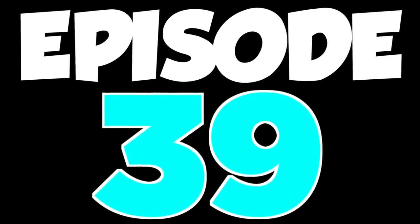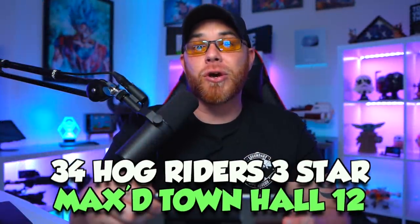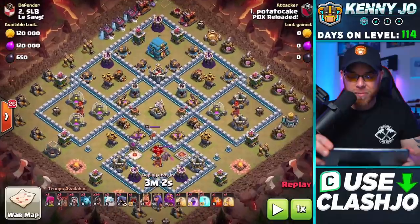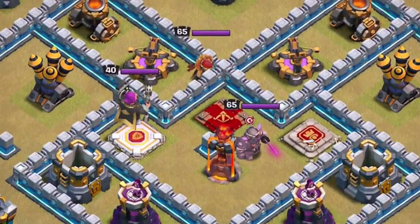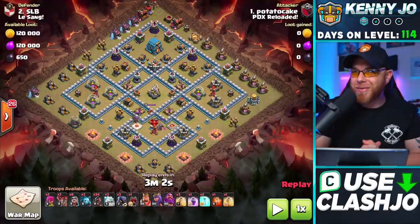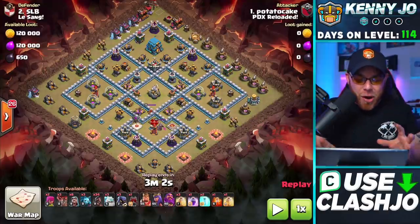What's going on my friends, my name is Joe and welcome back for episode 39 of the Town Hall 12 free-to-play series. Today we're going to take a look at mass hog rider on a maxed out Town Hall 12. This thing is fully maxed out defensively and the heroes are fully maxed out. We're over in Paradox Reloaded today and this is in fact Potato Cake — gotta love that name.